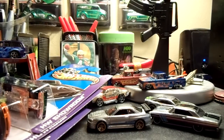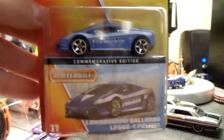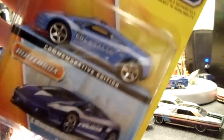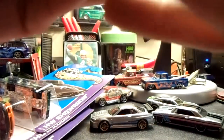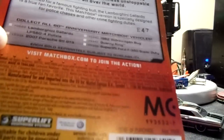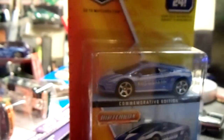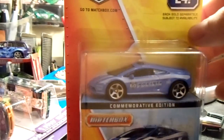I also picked up the Lamborghini Matchbox 60th Anniversary — I really like that. It says Polizzi on the side, really neat. I also picked up the Volkswagen Bug and the Mustang. The Volkswagen Bug I've only seen one of — it's red in color, pretty neat.